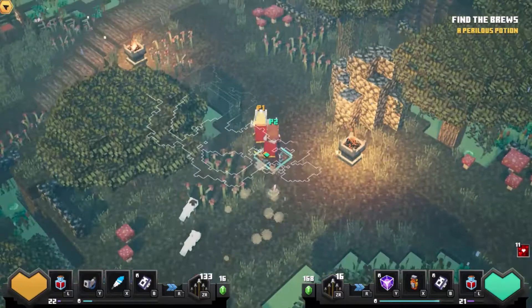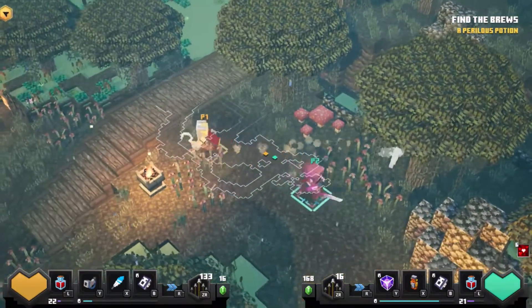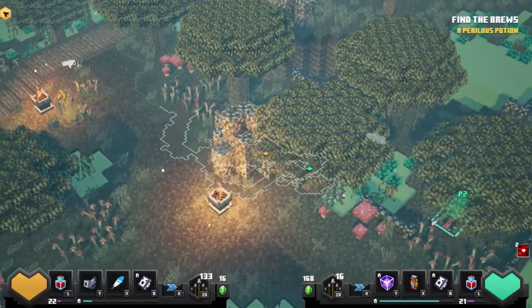I think the skull and bones shows that the water is poisonous, maybe. Wait — it says there's something over here.